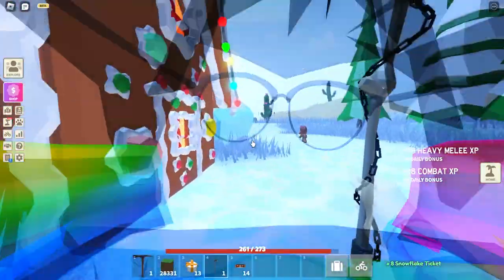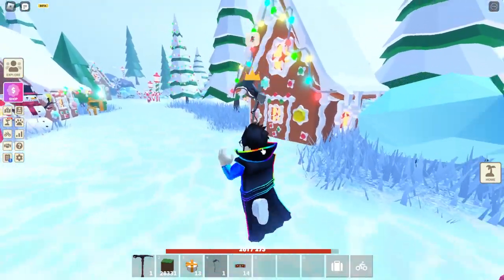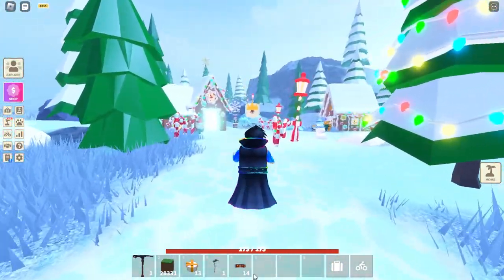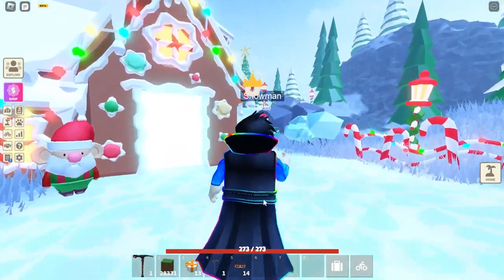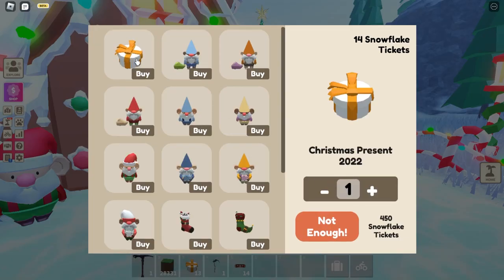This is the fastest way — I don't see any other faster way. After you have enough tokens, you need 450 tokens to buy a present, just go to the present guy and buy the present from there. And boom, you will get the present, and the center will also be dropping your present in the background.